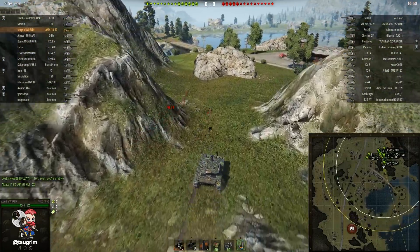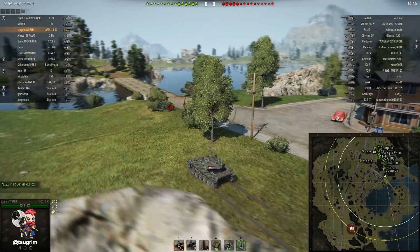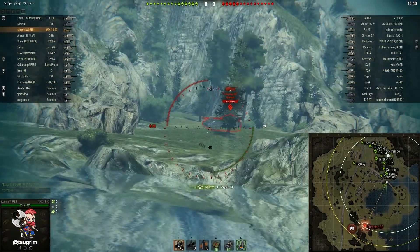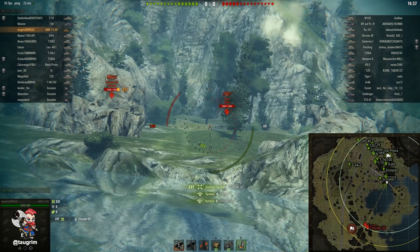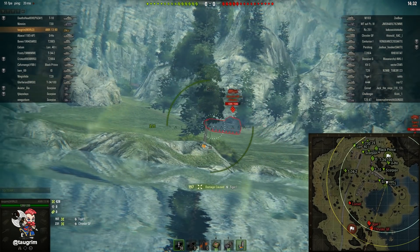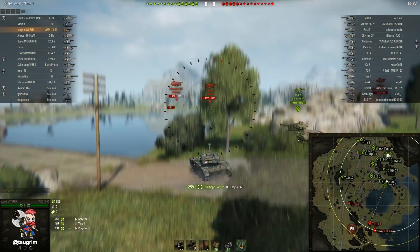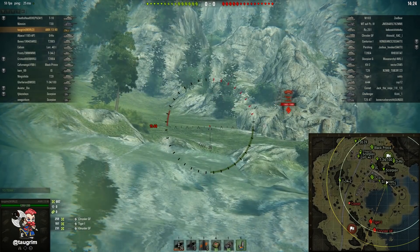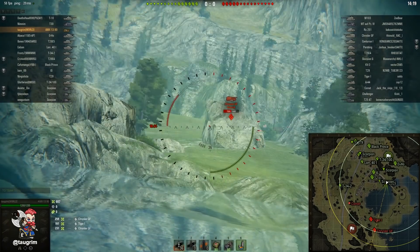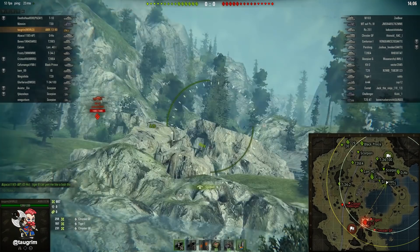Another example of early spotting and damage: on Serene Coast from the north spawn, there are some bushes by the water where you can spot the approach of their heavies on the eastern peninsula. I love this kind of spotting where you're catching them going laterally. These guys are all cutting too far north before cutting east — that's not a safe line. Not only are we dealing damage to their tanks, but we're freezing them in place and doing area denial, because now they know they've been spotted and if they're going to cross they're going to eat more damage.